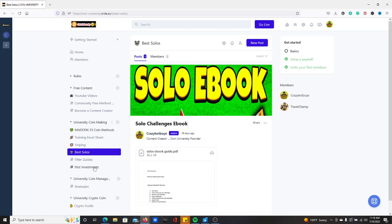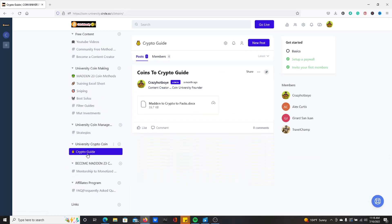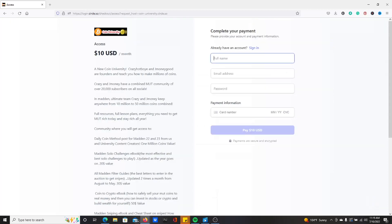Here's what you can find in the university. You're going to have the sniping ebook, solo ebook, and coin management ebook. We're going to have our crypto guide and a lot more stuff where you can come click on a home and see coin methods every single day, and you can get all this for 10 bucks, my G's.